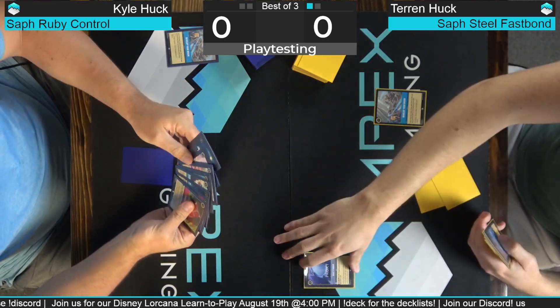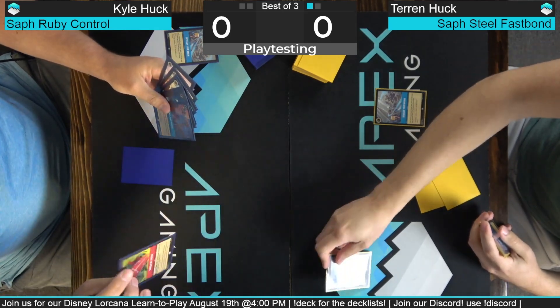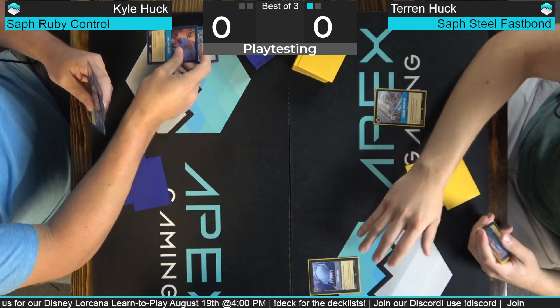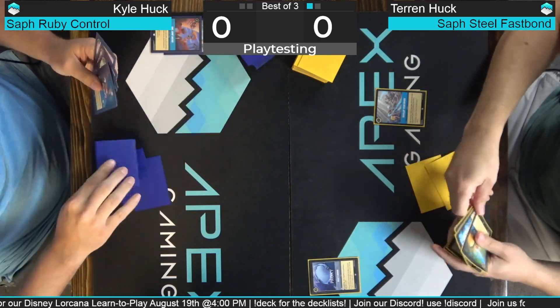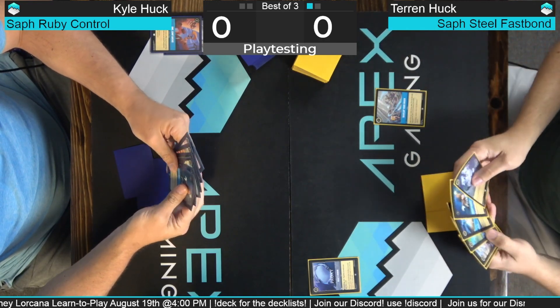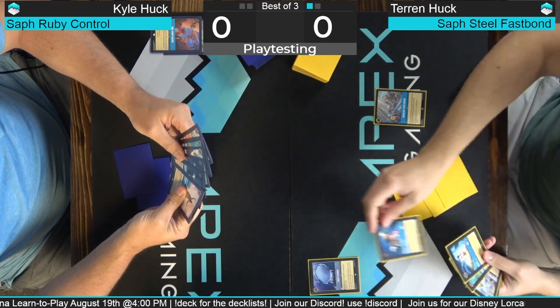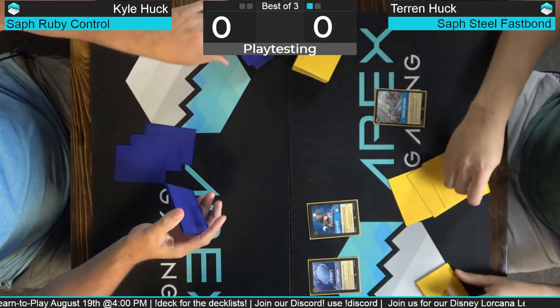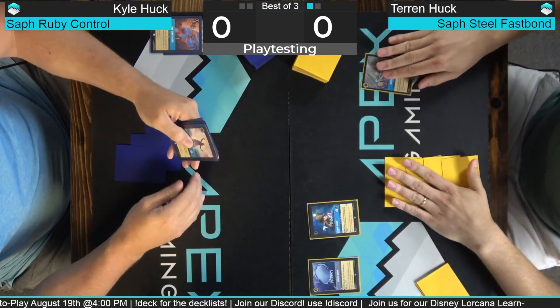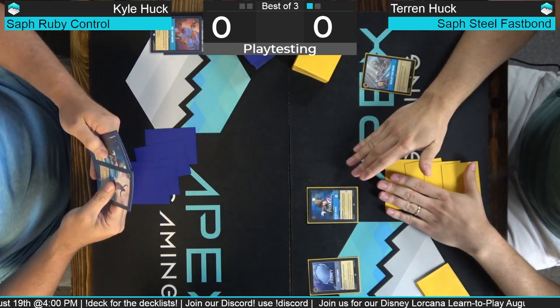This card is nuts — you can pay three and tap it, and if you have no cards in your hand, draw a card. It's just pure gas. One Jump Ahead — at least in these grindy control matchups. I'm gonna ink a Smash and play a Mickey. When Mickey enters, put the top card of your deck into your inkwell face down. Ink a Maui, and then we're going to do our own Mickey.